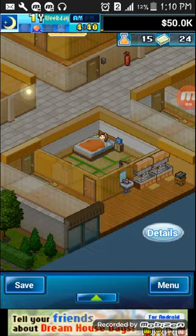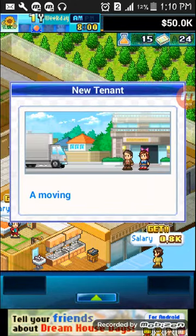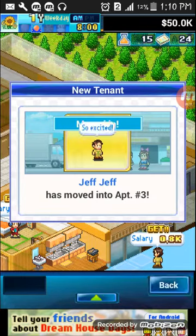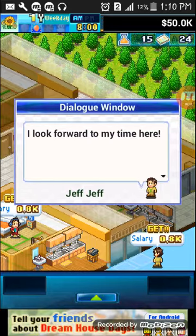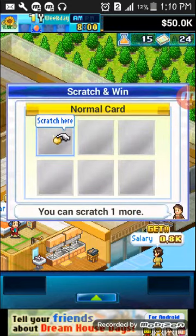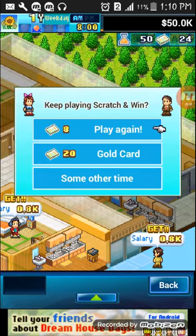This game is really getting to me, it's getting hard. It took a fold up in front of the Red Colony. Yeah, we got our first ever tenant — Jeff! You'll be living here at the Red Colony starting today. We got something from our new tenant — oh, it's like one of those scratch cards! We got the research!